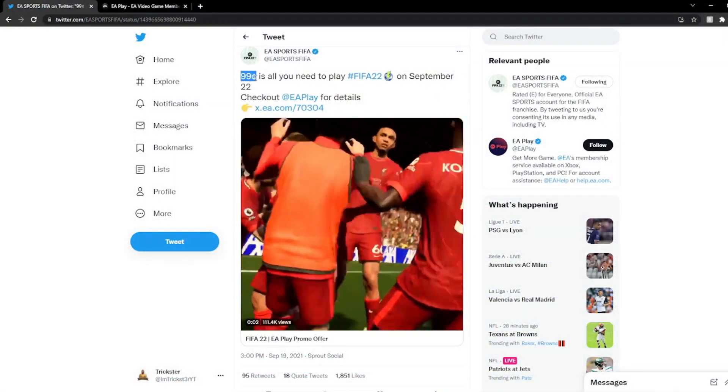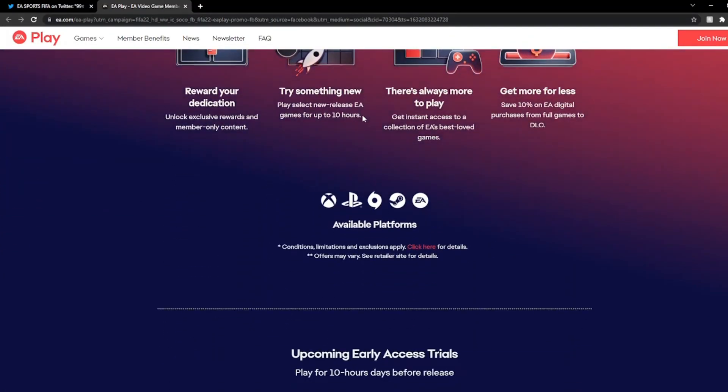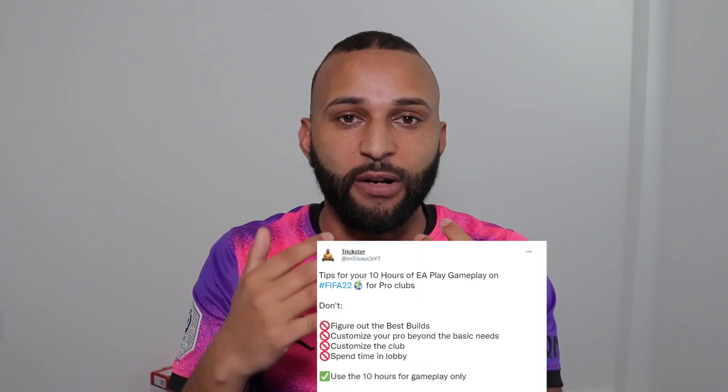If you've been living under a rock and you don't know how to get EA access, let me tell you. EA access is pretty much a membership fee you pay to EA and they give you access to a bunch of their games, and you get 10 hours of FIFA 22 on the 22nd of September. On Twitter, I put the do's and don'ts on what you should be doing with your 10 hours because it goes very, very fast.